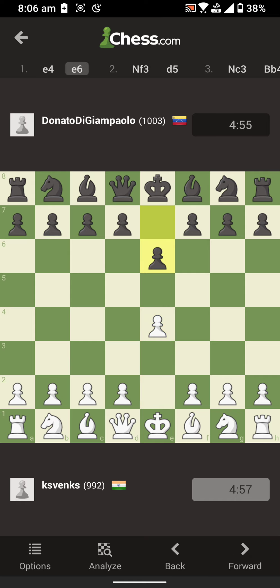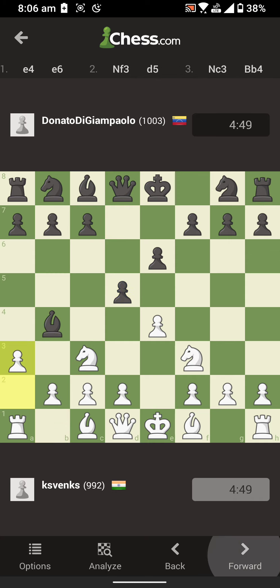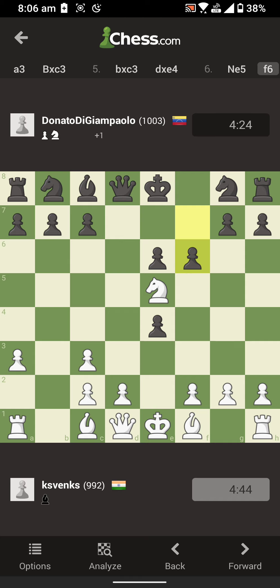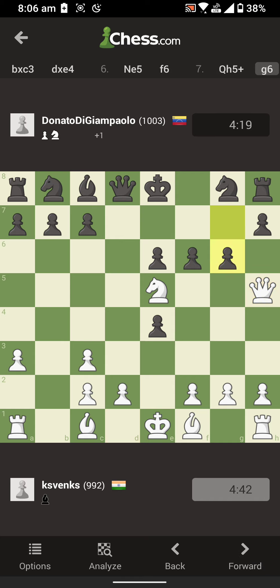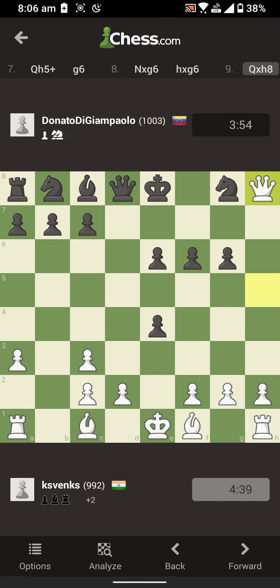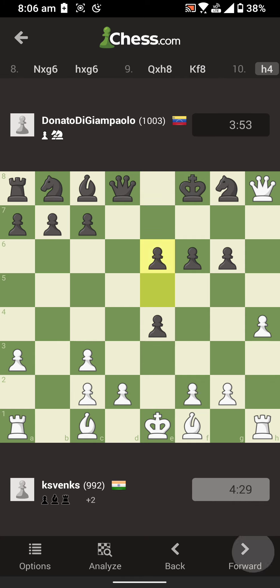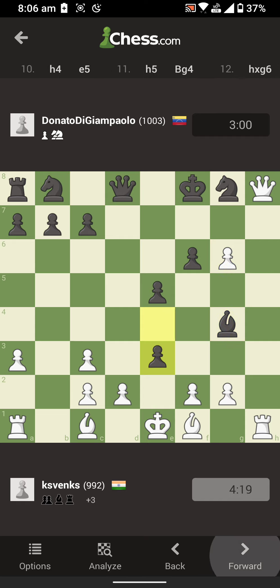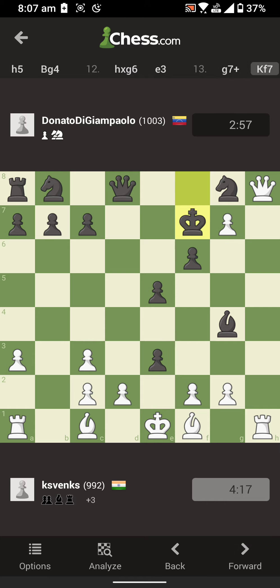I start with E4 but he replies with E6, which is an irritating move for me because I really don't like when the opposition makes that move. I just somehow wanted him to deflect, and I played a really unorthodox game here. As you can see it's already turning out to be very bad with pawn islands on both sides, but from here onwards I had a clear lead. If he takes out my knight, his rook is hanging — but he still does that, and I got his rook. Next, I'm bringing my pawn all the way from h2 to g7 and he has to move his king.